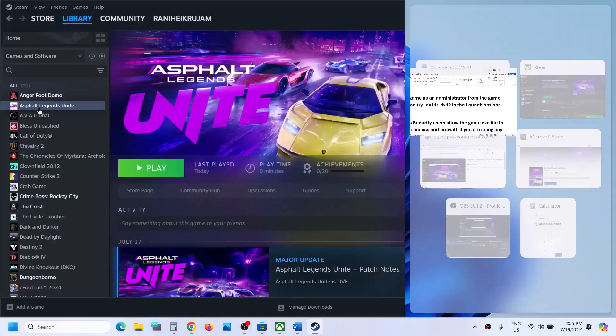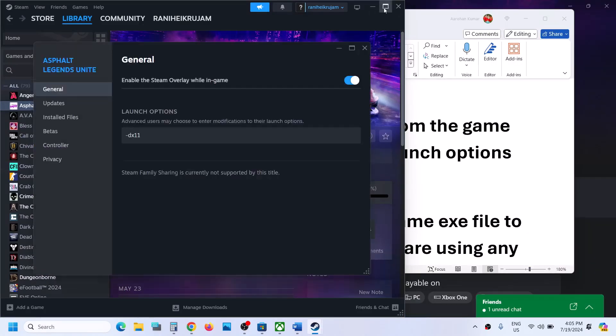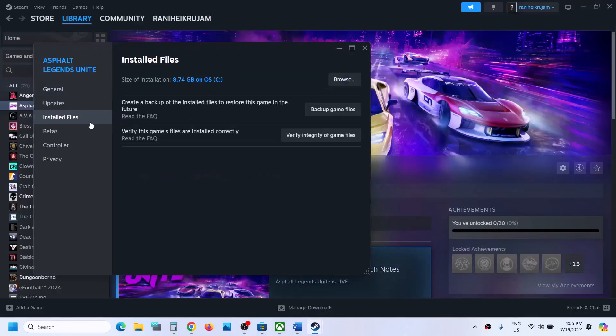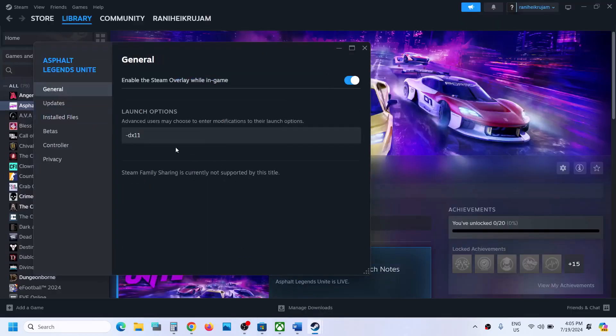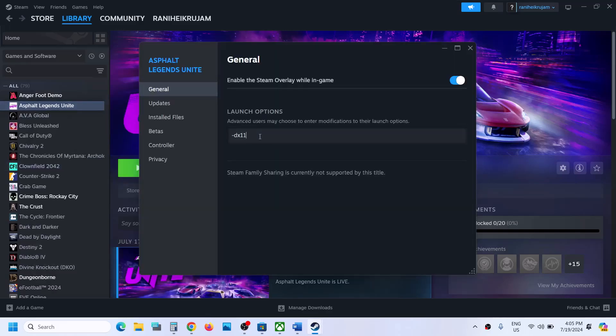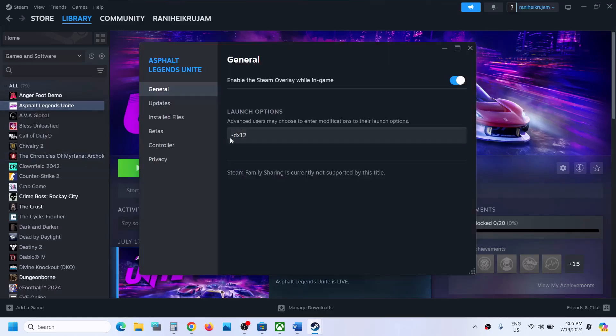The next step is to try DX11 or DX12 in the launch options. Right-click on the game, select Properties, and go to the General tab. In the launch options, type '-dx11' and launch the game to check. If that does not work, go back to Properties and type '-dx12' instead. If still not working, clear the launch options field and follow the next step.